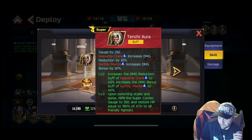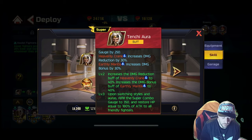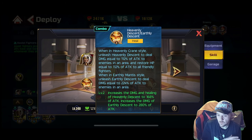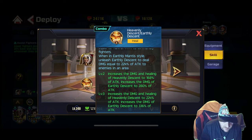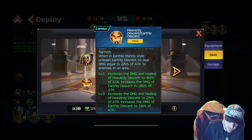Now we're going to talk about the other skills. I feel like this guy is predominantly going to use his super attack — when we find the strategy for this guy, I think that's what you use. But let's look at these other ones anyway. Two different styles: it increases damage and healing of Heavenly Descent to 168% of attack, and increases the damage of Earthly Descent to 280% of attack. One style you do one, the other style you do the other. It just increases the healing and damage on level 3 — same thing, different day.